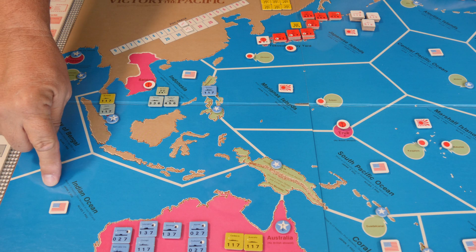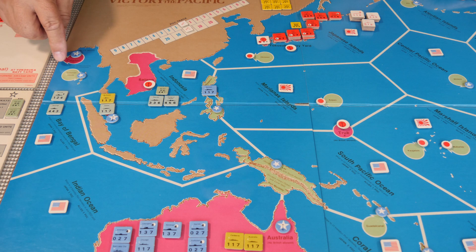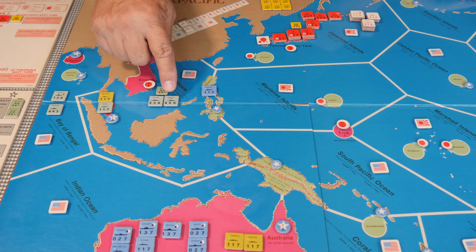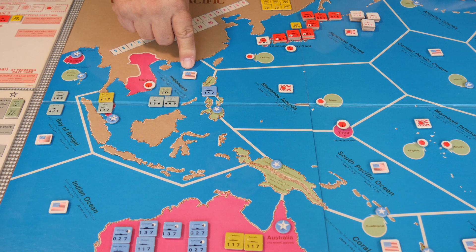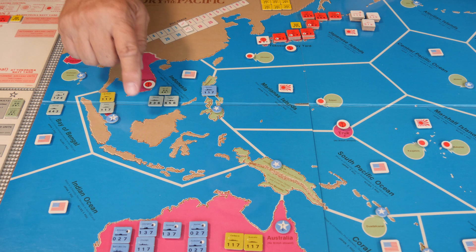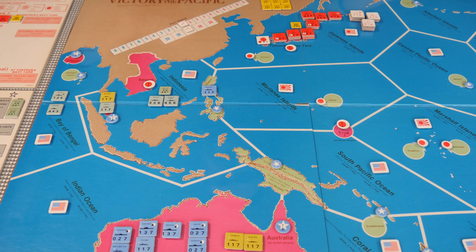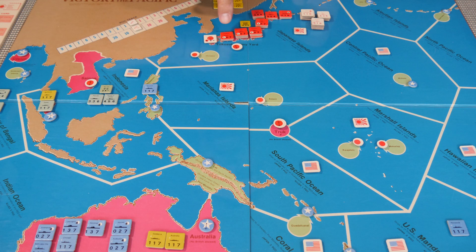The British have control of Ceylon and the Andaman Islands, with two ships ported at Singapore and British ships plus land-based air in Indonesia. The US also has the Houston here. At the beginning of the game, the US fleet is mostly frozen in place except for the Houston, the DeRoyer, the Exeter, and the two Australian ships — Australia and Canberra — which are the only ones the US can move on the first turn. At Yokosuka Naval Yard, the ships flipped to raider side are going to raid Pearl Harbor.